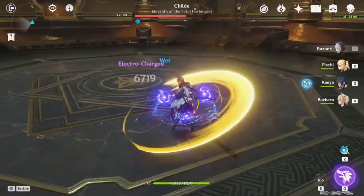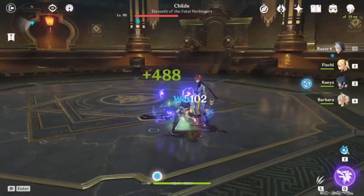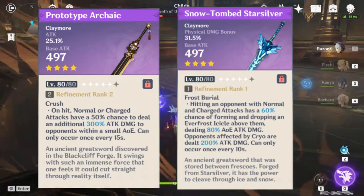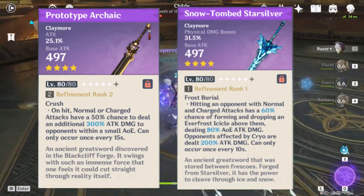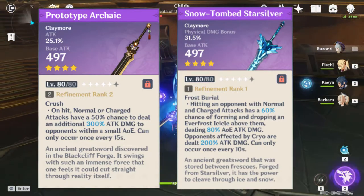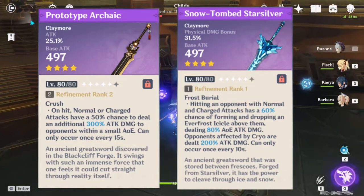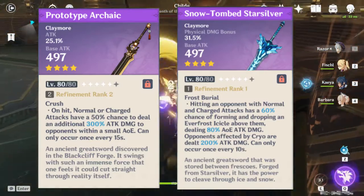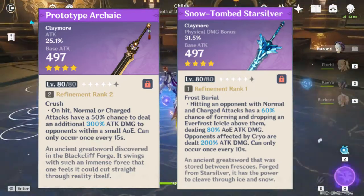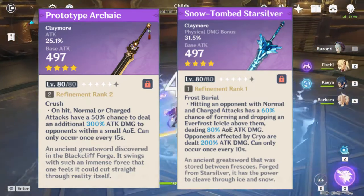I'm also going to go over situations where Starsilver might be the better weapon. So let's take a quick look at these two weapons. You can see that they have the exact same base attack, so we don't have to worry about that when we compare them. Where they differ is their substat and their passive. Snowtomb Starsilver gives physical damage bonus, whereas Prototype Archaic gives attack percent.